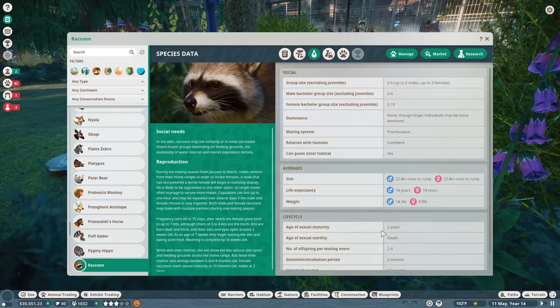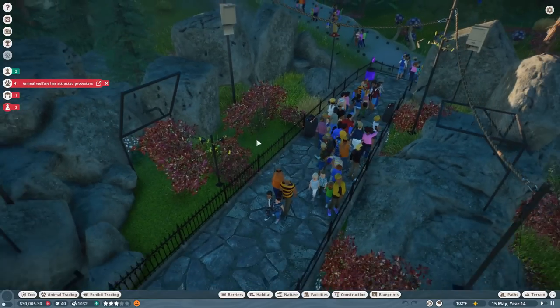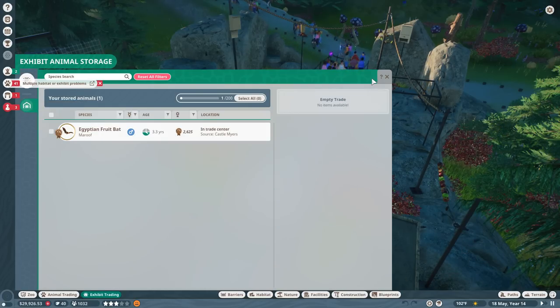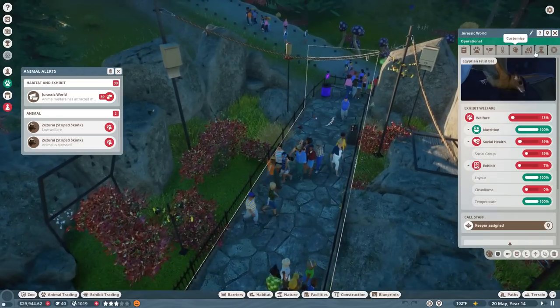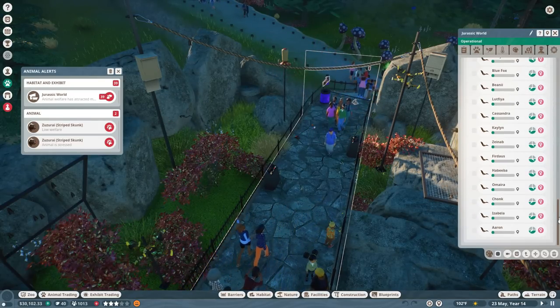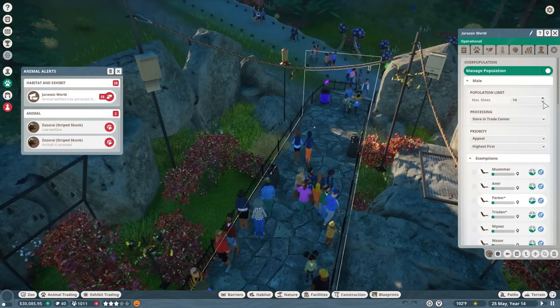They're only about half a year away from their age of sexual maturity anyway, so hopefully they'll be able to handle it without their mom. We need to get over here and handle the trade center because I thought this would work with the exhibit trade center, but maybe the animals have to age up in order to do that. Come on, Jurassic World - let's manage the population.